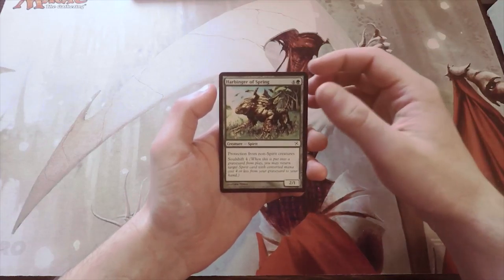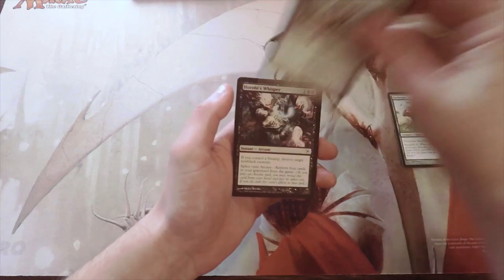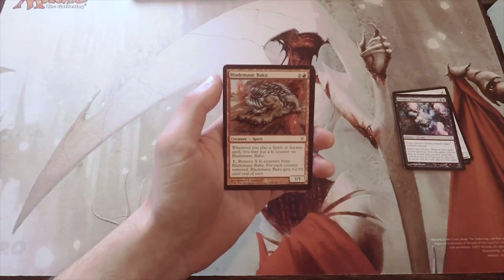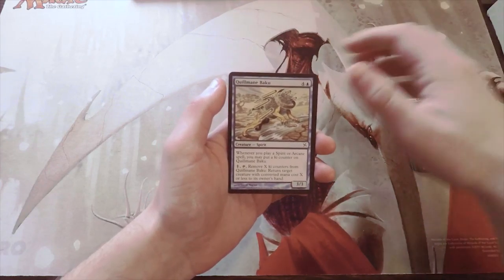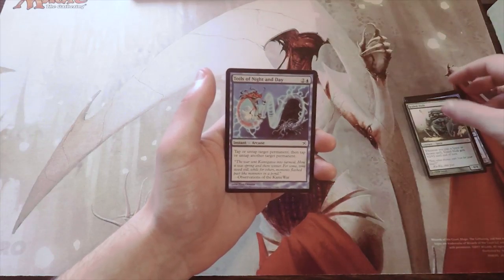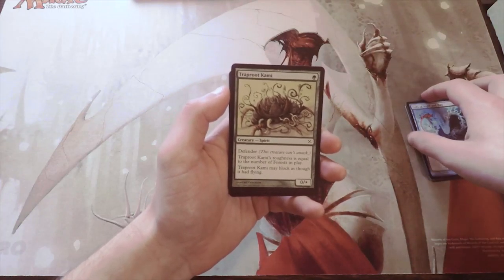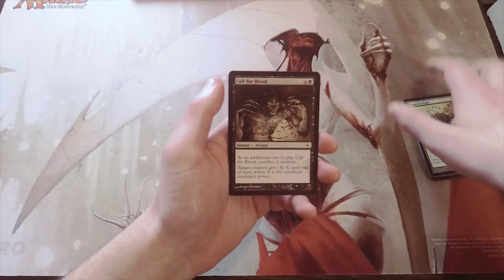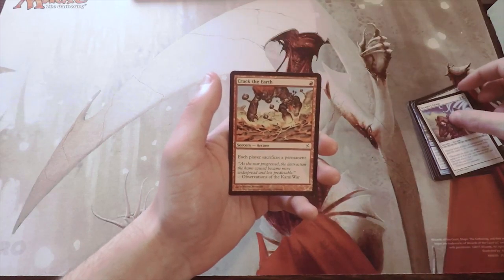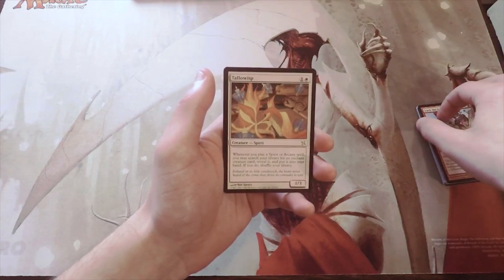Our first commons are: Harbinger of Spring, Kami of False Hope, Hiroki's Whisper, Blademain Baku, Quillmain Baku, Scaled Hulk, Toils of Night and Day — fantastic art on that one — Traproot Kami, Call for Blood, Tarashi's Grasp, and Crack the Earth. Our first uncommon is Tallowisp.